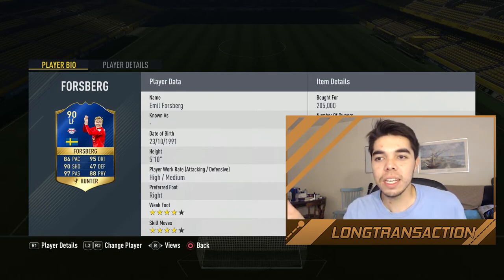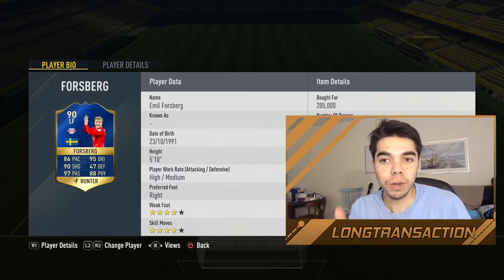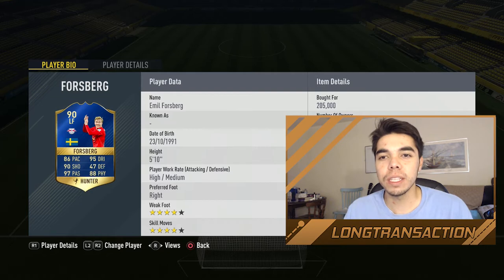The only caveat is that he is 5'10", and I noticed with players that are shorter they actually have better ability to do the L2-R2 dribbling because they have a lower center of gravity. So what I'm going to compare him to is Smurf Mertens — Dries Mertens — whose 88-rated card is still the best offensive card I've used this entire FIFA. We'll see if Forsberg is similar to that.